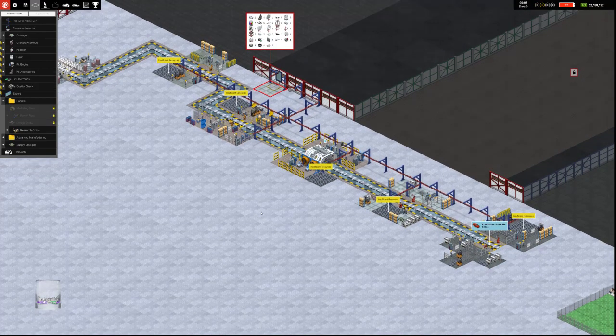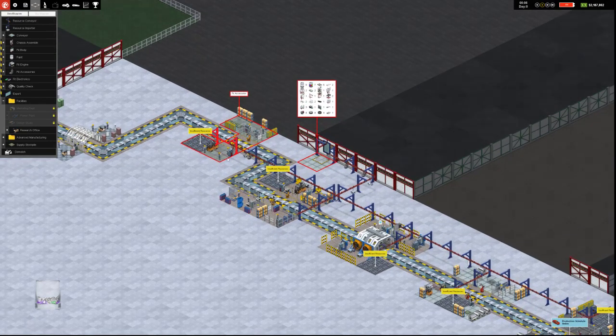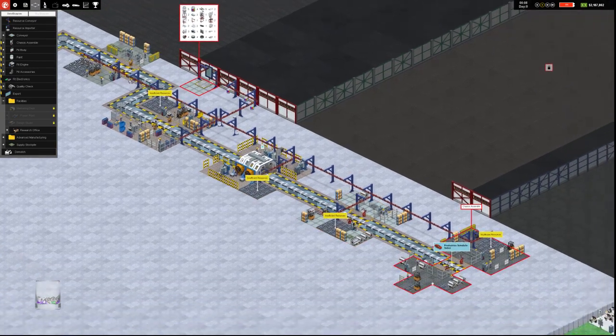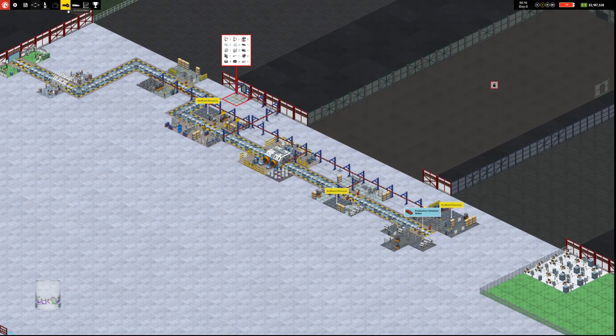Everything shows insufficient resources — what's happening now is the resource orders are going out. All of these areas like fit accessories, fit engine, paint, fit body, and chassis assemble will take resources. We're going to start to see backups in places. Currently there are insufficient resources so we haven't started producing yet — which is fine. This is just the first run of the first car.